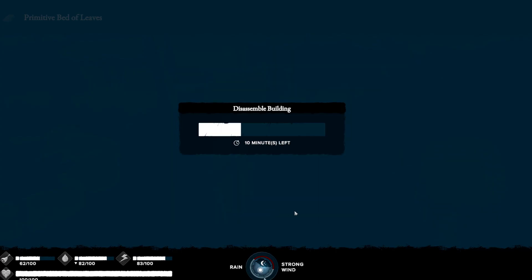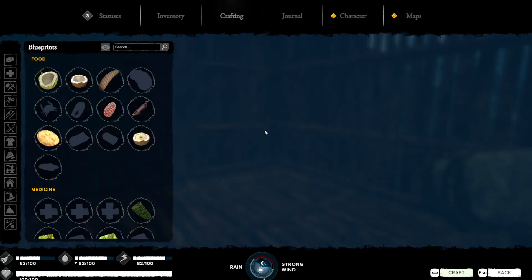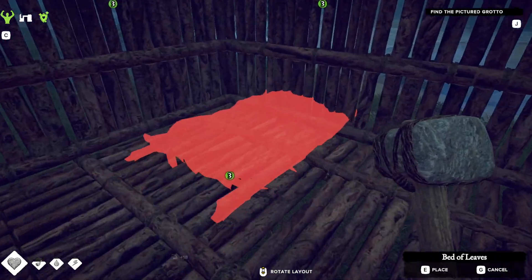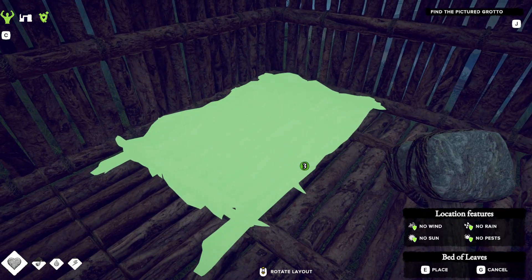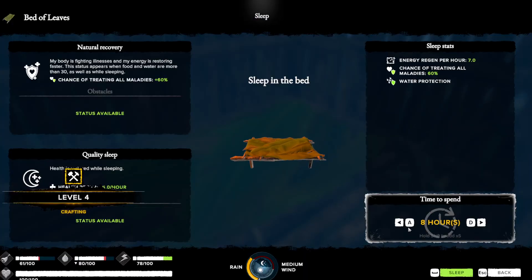At this point we would do something like break our bed down and move it up into the building. We wouldn't need the hammer anymore — just need a bed. So let's put a nicer bed up here like that. Very cool.